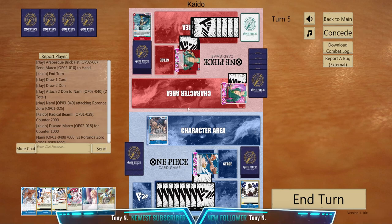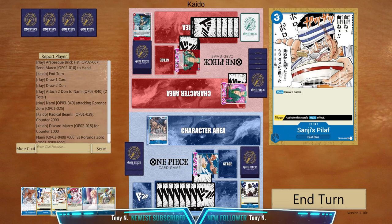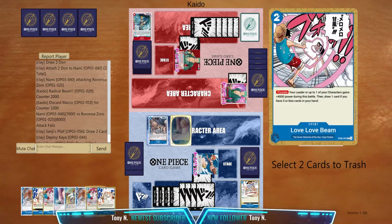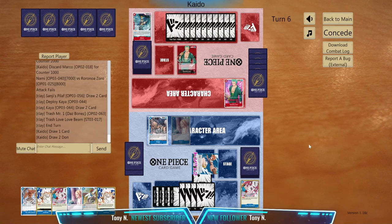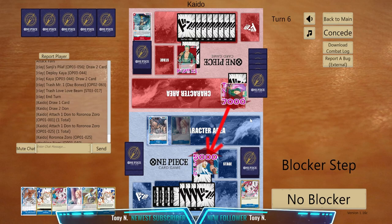Oh wow, all right. Now what we're gonna do is play Pilaf here and then play another Kaya. Yeah, let's play another Kaya. Let's throw one Bones and one Love Love. Now we do still have two lives here. He's gonna attack for 7k and bounce Kaya.